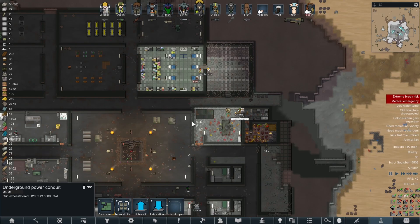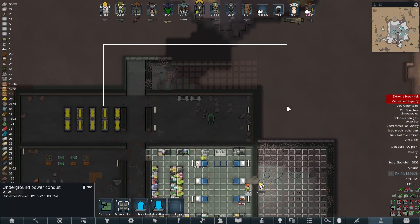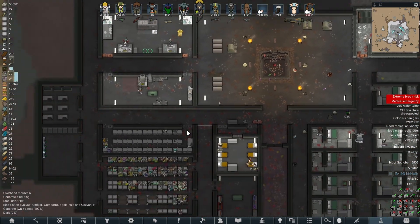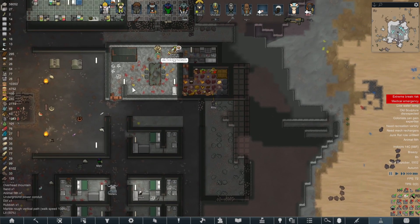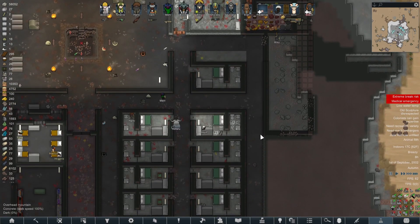Also now started work on two new rooms. Alongside the drain casket room at the top, we're going to have an extra room specifically for bionics because they're overflowing into our main storage room, which is not ideal. And I'm going to build a specific new recreation and eating area as well, just to try and make things look a little bit nicer and make people slightly happier.